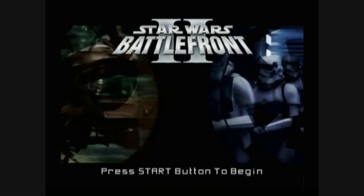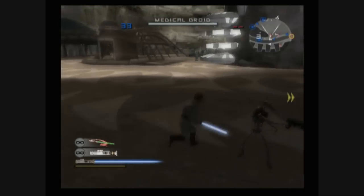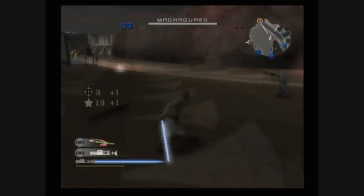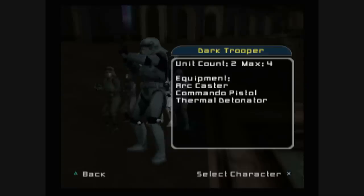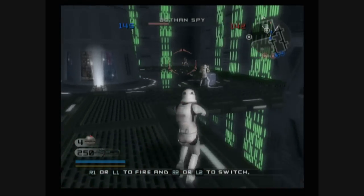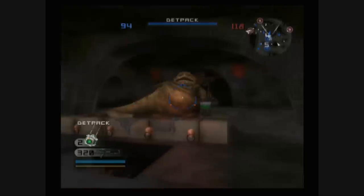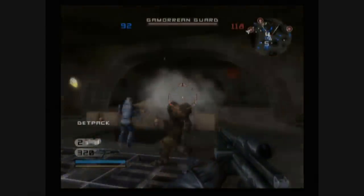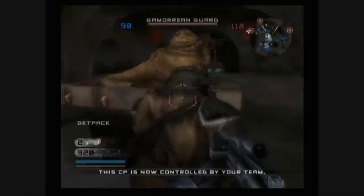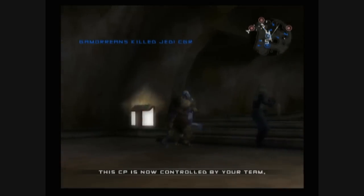As if the first Star Wars Battlefront wasn't already most impressive, the second one comes along and makes it even better — giving players more units to command, more vehicles, awesome space battles, and incredible environments, as well as Jabba the Hutt, who can withstand explosives. How was he killed by a 90 pound girl in a metal bikini? Just throw the realism out the window.